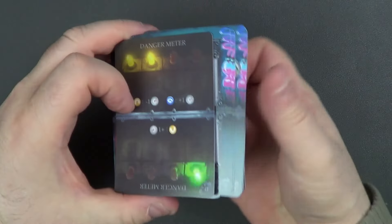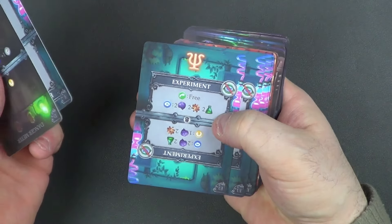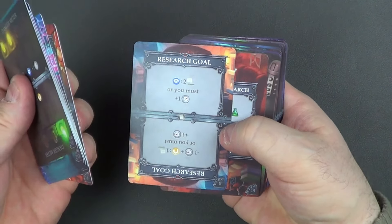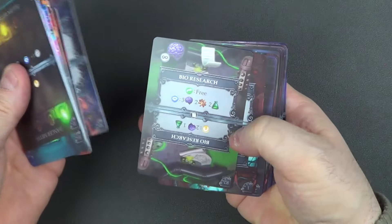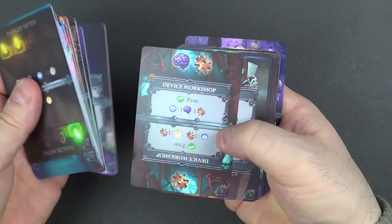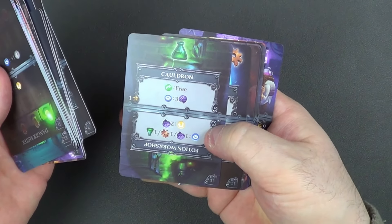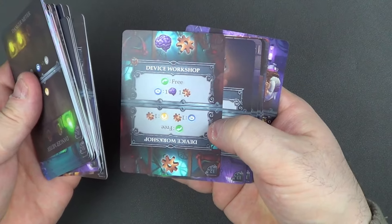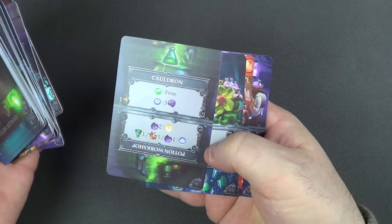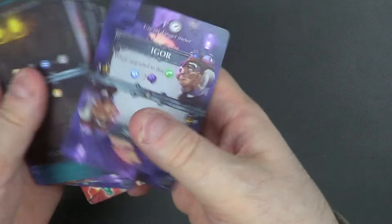There's our danger meter. Let's turn the whole lot over and go through them again so you can see both sides. Hopefully they'll fit back in the tin. I probably won't sleeve them — I don't want them to stick in the tin. So these are the cards. I do like the artwork — nice decent artwork there.